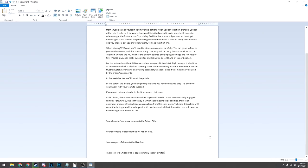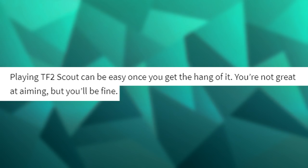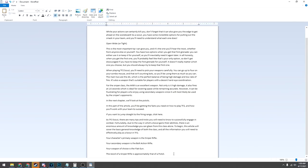I'll paste this right into the doc. Then the last bit of the article - apparently the AI website just freaking insults you. 'Playing TF2 Scout can be easy once you get the hang of it. You're not great at aiming, but you'll be fine.' Thanks. 'When you are scouting for a position, most of the time the way to gain vision and get it is to fire into the air and cause the surrounding walls to bounce a little bit when you shoot. If you are careful, you can use your ammo on bouncing walls, and the rocket will be stopped when it goes out of the walls. The air is all smoke and sand, so with the rocket punch, you can clear all the smoke and sand away and still hit stuff.' Absolutely amazing. We will steal this right into the doc.